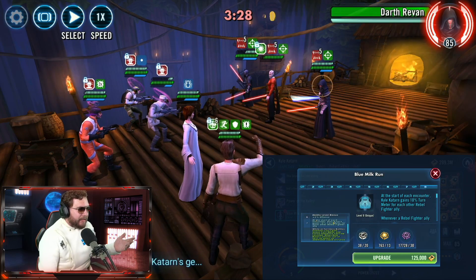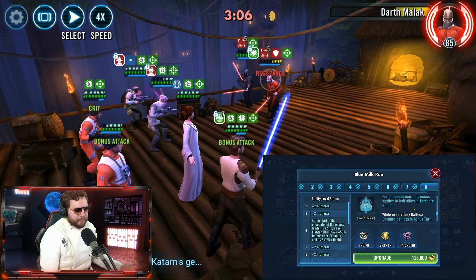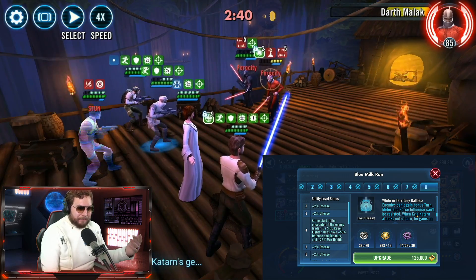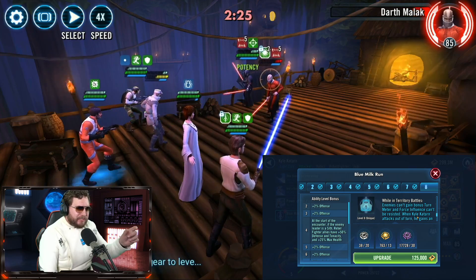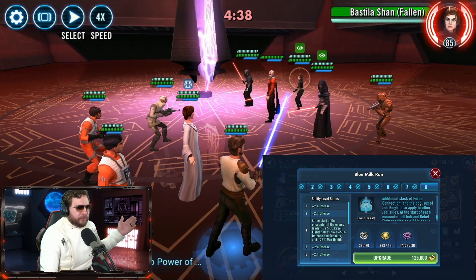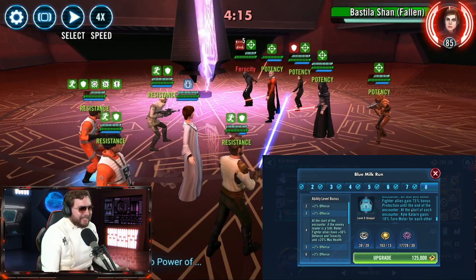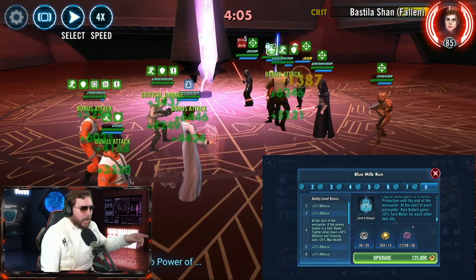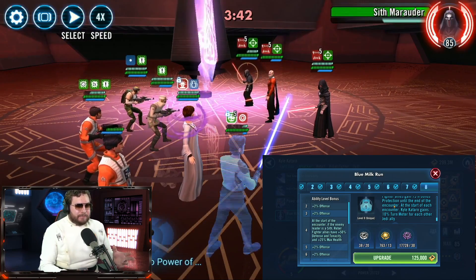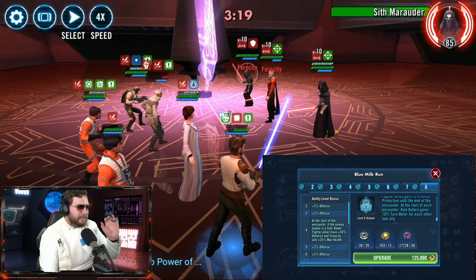Let's quickly talk about mods. We already talked about the Zeta. I can't give an opinion on the Omicron right now — it's where he finally gets more Jedi-specific synergies, but it's only specific to Territory Battles, and the light-side Territory Battles life is extremely important. In Territory Battles with the Omicron applied, enemies can't gain bonus turn meter — which stops B2s from getting turn meter — and Force Influence can't be resisted. When Kyle Katarn attacks on a turn, he gains additional stacks of Force Connection, the bonuses of Jedi Knight apply to each other Jedi ally, and at the start of each encounter all Jedi and Rebel Fighter allies get 75% bonus protection. Kyle Katarn also gains 10% turn meter for each other Jedi ally. Despite having the Rebel and Jedi tag, he doesn't seem to work as well outside of Territory Battles.